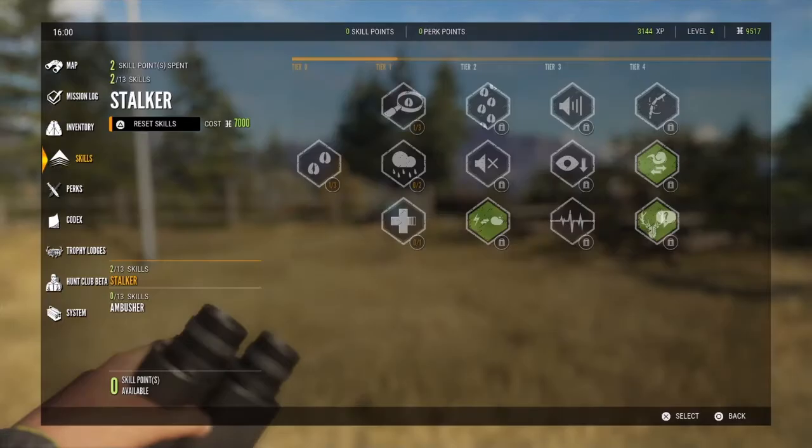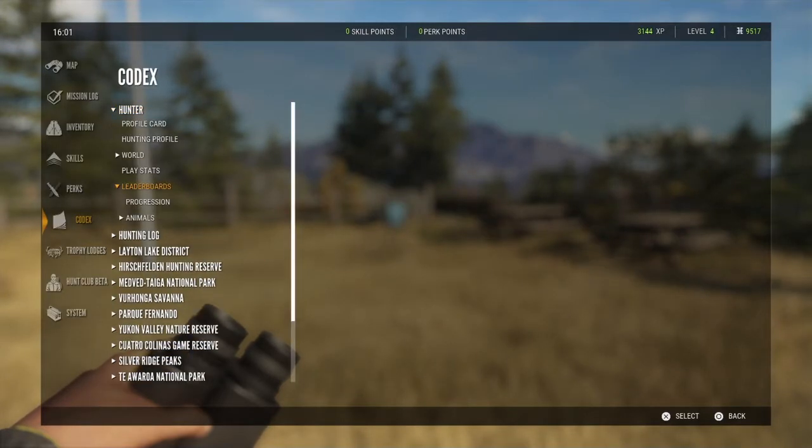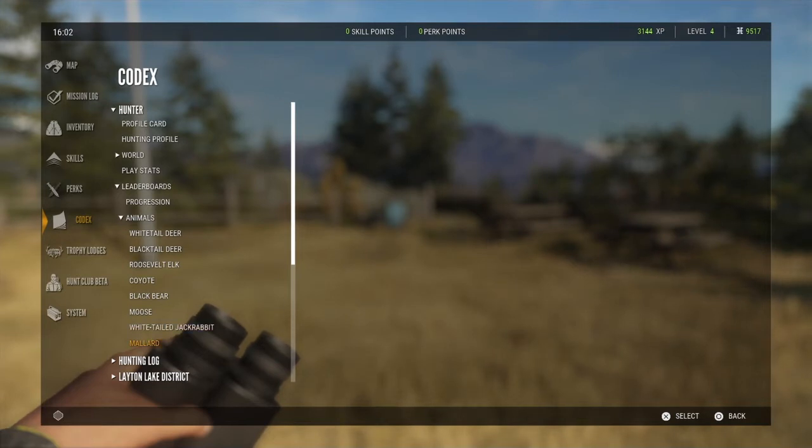If you're not sure what's on your map, go to your Codex, then Hunter, then Leaderboards, then Animals — it's going to tell you everything that's on the map. For Layton Lake that includes white-tail, black-tail, Roosevelt elk, coyote, black bear, moose, white-tail, jack rabbit, and ducks. For hunting ducks, you're going to need bird shot, or you can use a .22.